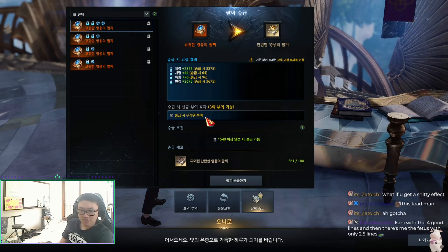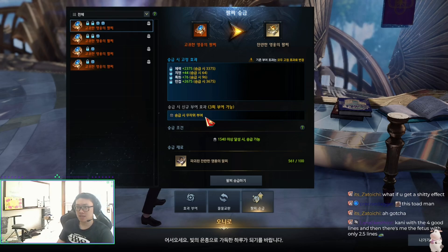If you get a bad effect on the extra line after transferring, you're just stuck with it — you'll have a four-liner with four good lines and one trash line. That's it.